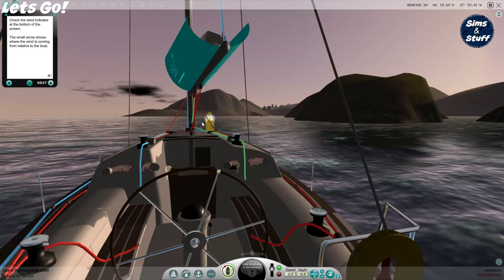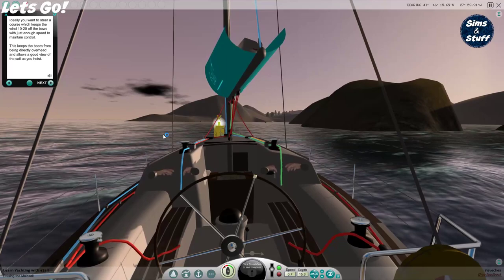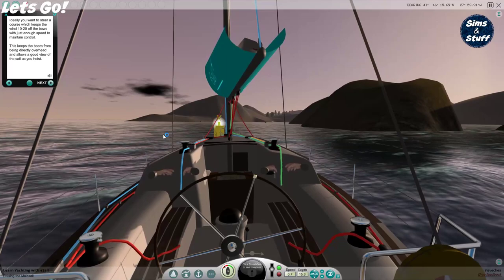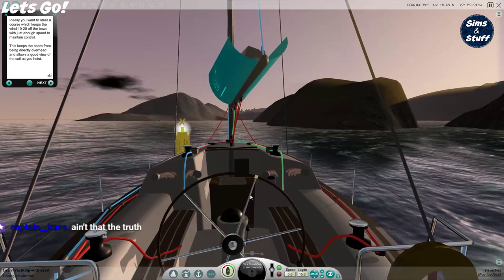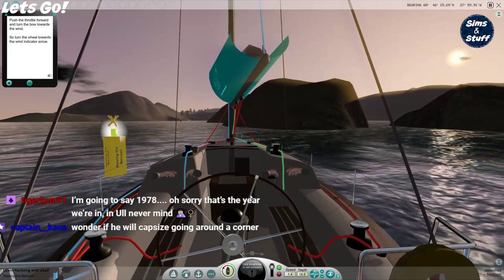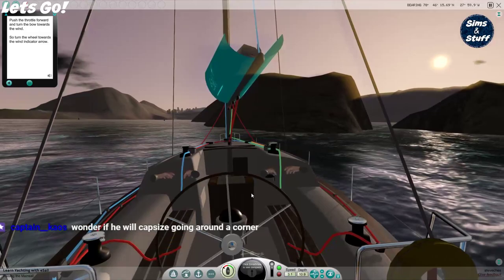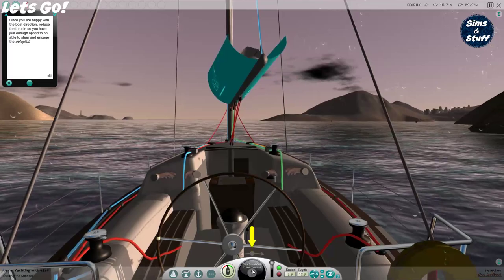Check the wind indicator at the bottom of the screen — a small arrow shows where the wind is coming from. Ideally, you want to steer a course which keeps the wind 10 to 20 degrees off the bow — it's currently 13. Just enough speed to maintain control. This keeps the boom from being directly overhead and allows a good view of the sail as you hoist. Push the throttle forward and turn the bow towards the wind — turn the wheel towards the wind indicator arrow.